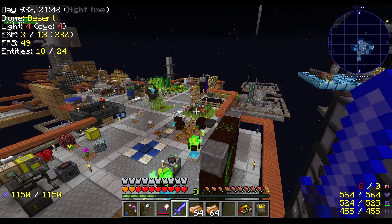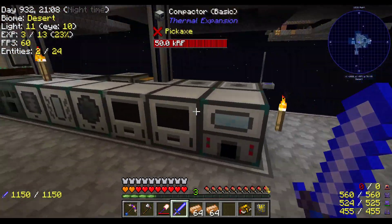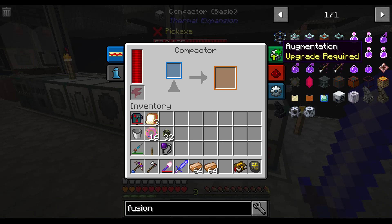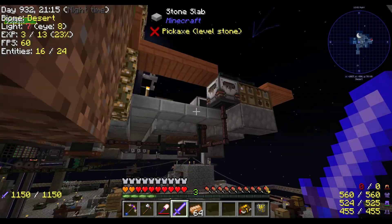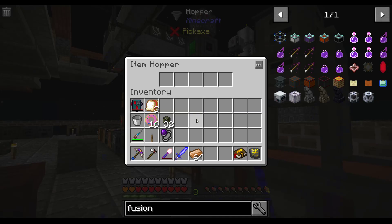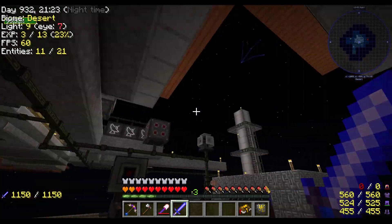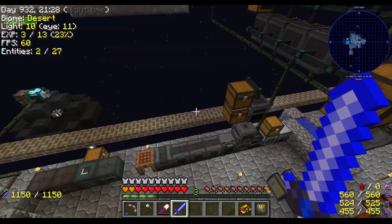Give me two stacks of that — that is copper. One stack can come all the way down here into our little plate fabricators. This is the one that makes plates. And the second one can come over here and be made into plates that way. So we got two things going for plates.